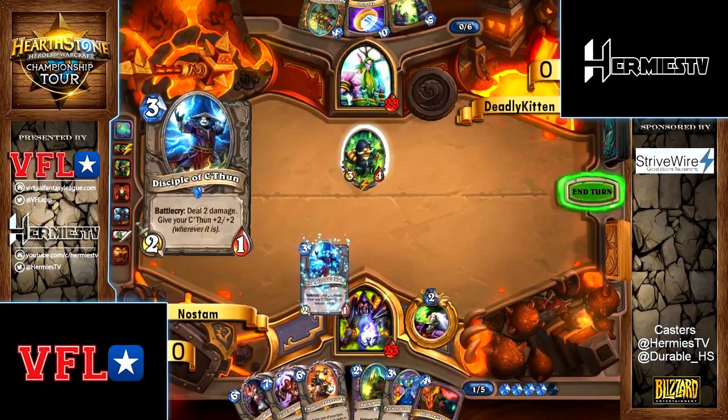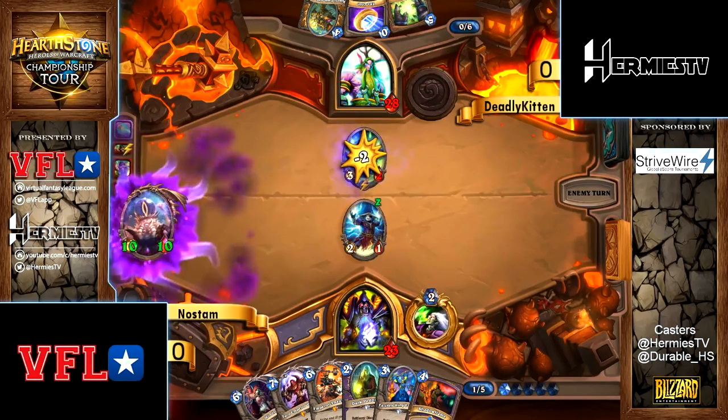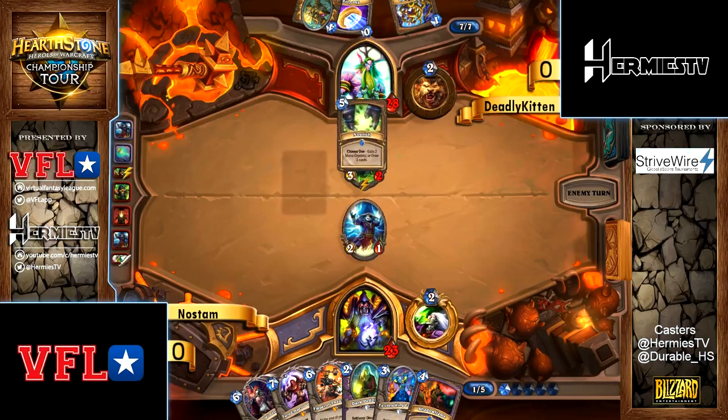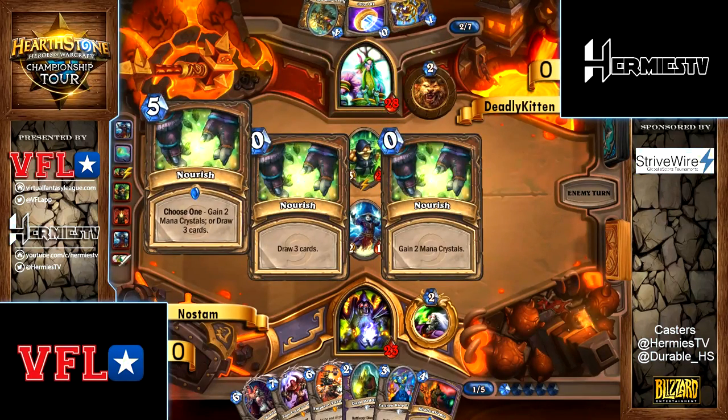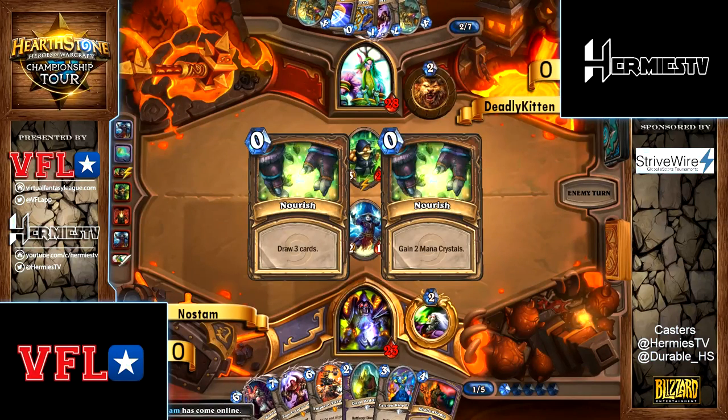Tap, Peddler — okay, fine. Choosing just to turn on the Twin Emperor so he can play Emperor this turn, followed by Twin Emperor plus Dark Peddler, or even just setting up a better Savanas Shadow Flame turn.